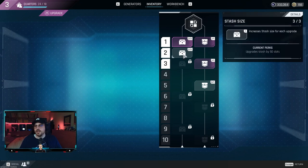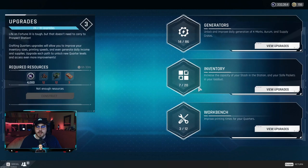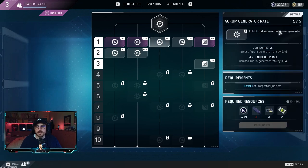For example, I did the stash upgrade so I can now hold 135 items. I can also put in my safe pocket 9kg instead of 5. That's great because I can now get some higher tier items into my safe pocket and not lose them when I die. You can also upgrade your generators — the K marks generator gives you K marks every hour, and the higher the upgrade, the more K marks you get. The Aurum generator works similarly.